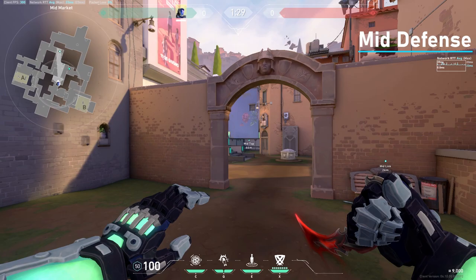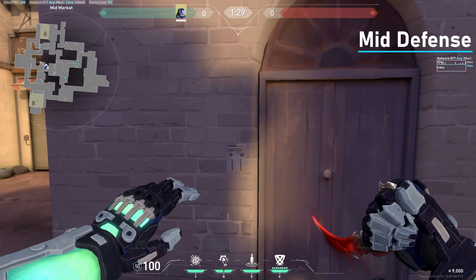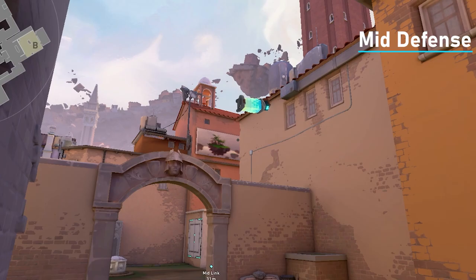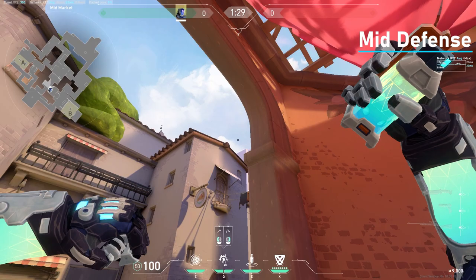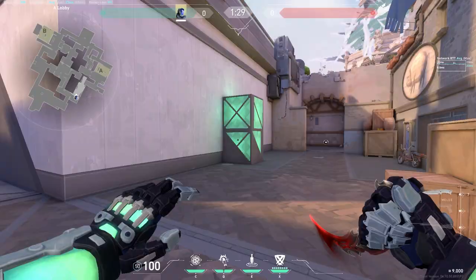If you want to do a play mid for tile, you can have Omen's smoke up here and tell your Jett to dash instantly right here at the beginning of the round. You come here in the middle of this thing, right here, and left click — and you'll get anyone here at tile. Now if you want to peek mid and you're playing market, you come here, aim in this bow area right above this roof, and run throw. It won't flash you and you can peek off it.